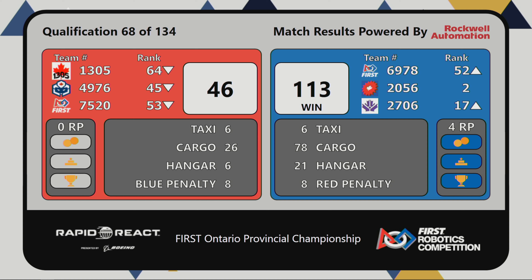Time to see those climbs — I know you folks are waiting for it! 6978 up on that mid bar. 2056 up on the mid bar as well, making it to the high bar with 10 seconds left. 1305 on the red side up on that mid bar as well. 75 trying to stop 2706, shooting some last points. And 2056 finishes the match on the traversal! We've got an unofficial score of 92 to 40 for the blue alliance, and we will be back with the scores.